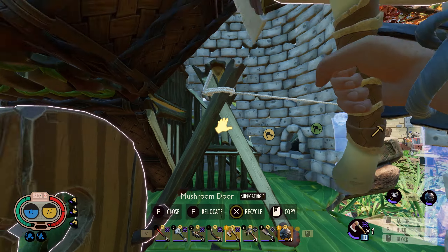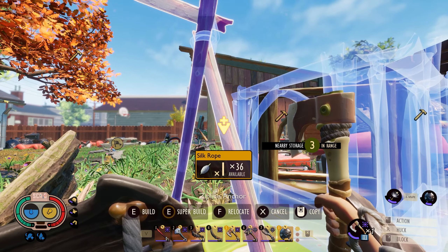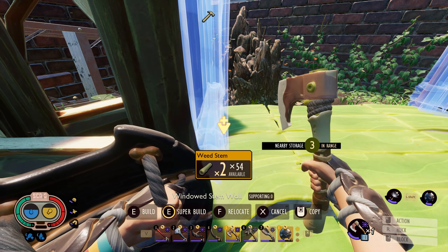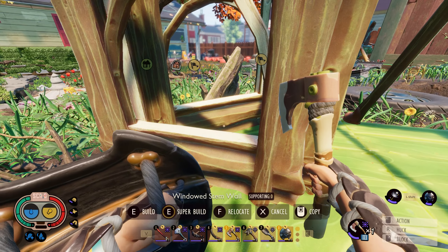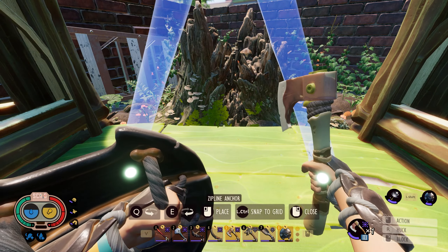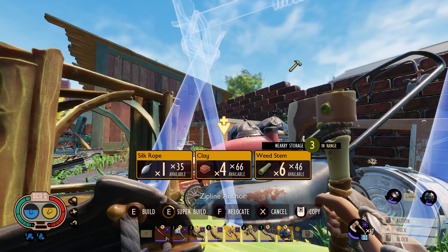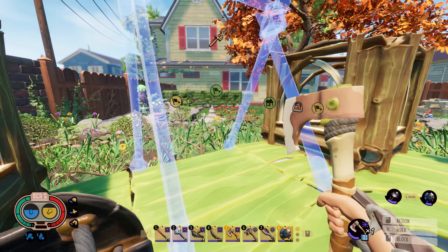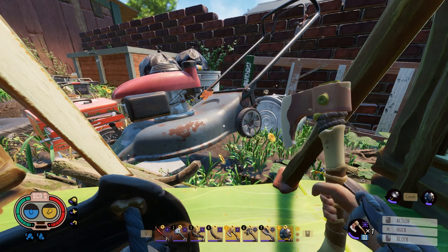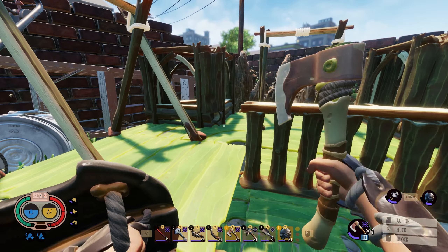Now we can actually use our door. Let's climb up to the top here. Silk rope, there we go. Let's also get the last of these placed. Excellent. And then I will go ahead and get a few more. There we go. Zipline anchors. Excellent. Now we can have these ready to shoot out ziplines to any part of the upper yard here that we so desire.